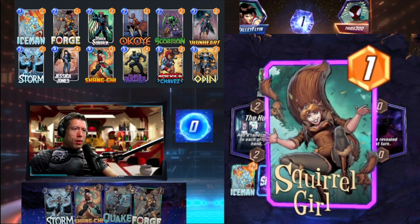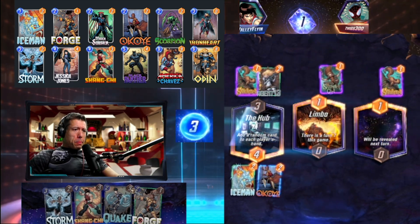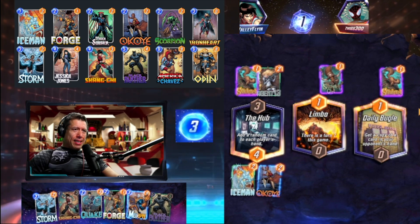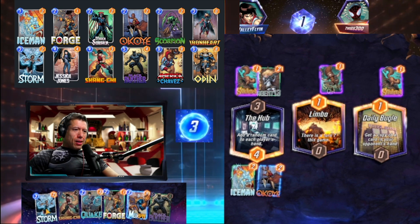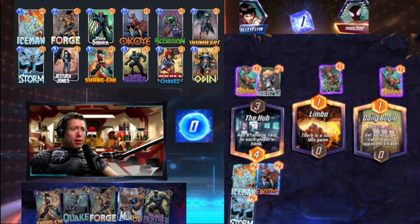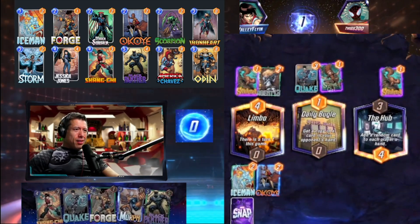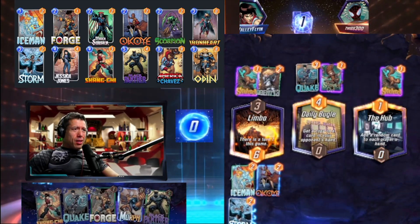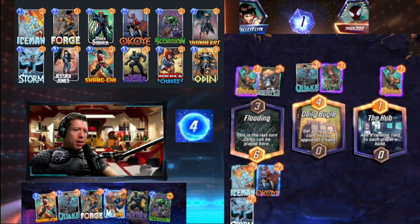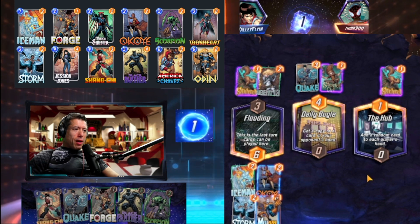They go middle with Squirrel Girl — that's actually really good for us, giving only one power there. We get Morph — that's an interesting one. It looks like they're playing a hazard deck. Let's gamble a little bit and play the Storm card now — if Jessica Jones pops, great; if not, we can gamble more and play Morph to see what happens. They go Morph from the middle, and they have a Quake as well. It's not a seven-turn game anymore.